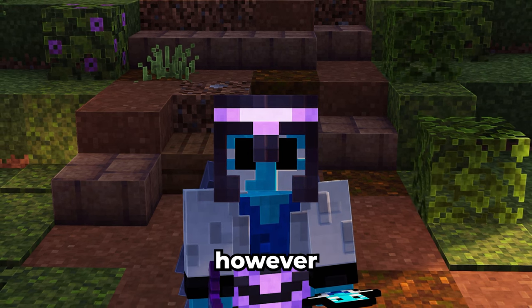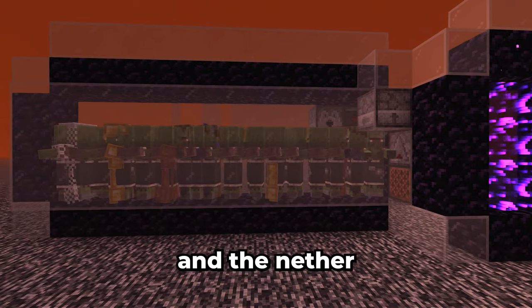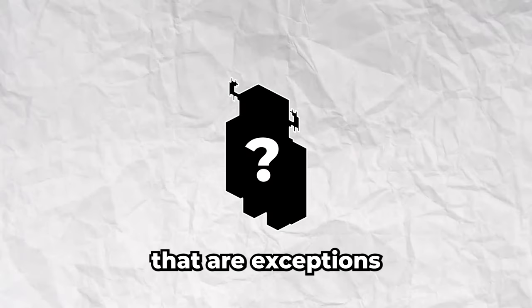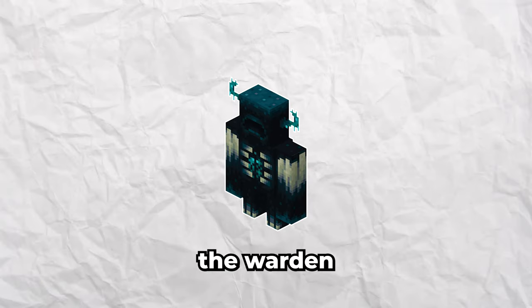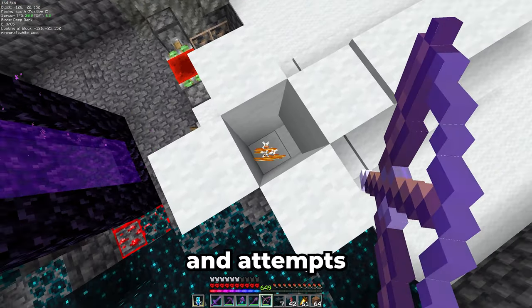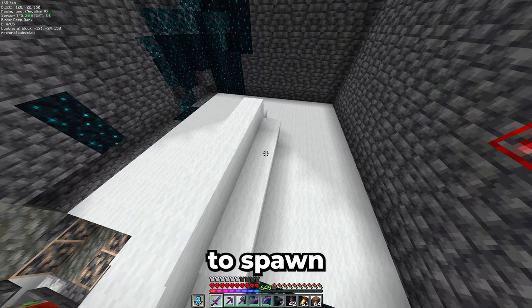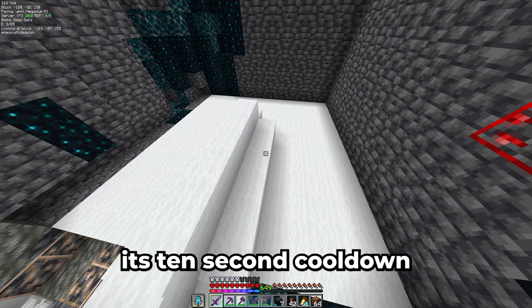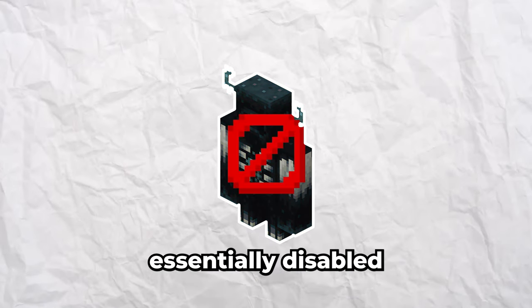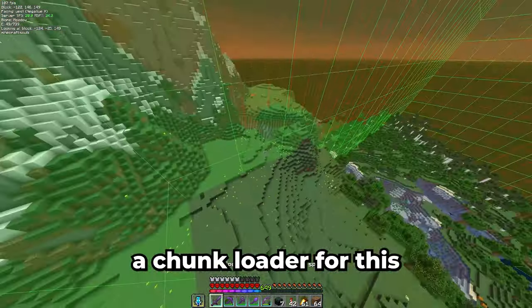Before we get to building the new base, there are two more things to do. Last episode I made a mob switch for the overworld and the nether, however there are some mobs that are exceptions and one of them is the warden. So let's make a warden switch. The shrieker is triggered every 10 seconds and attempts to spawn a warden, however because it's all spawn-proofed around it, the warden fails to spawn and the shrieker goes back on its 10 second cooldown. This way wardens are essentially disabled. Also this contraption is in the spawn chunks meaning I don't even need a chunk loader for this.